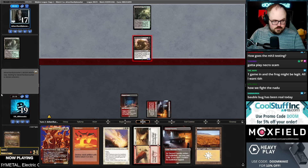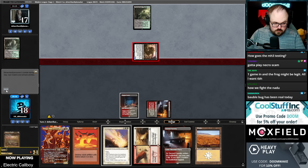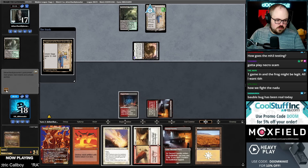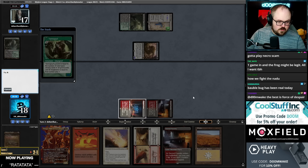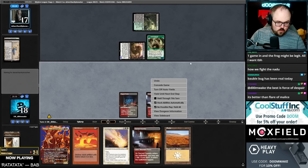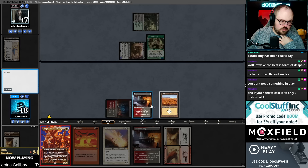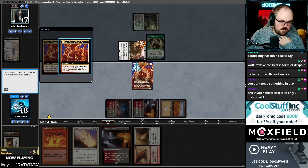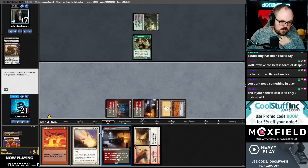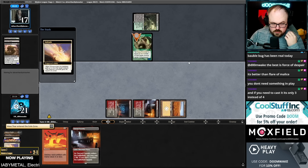I should have killed it in response to the trigger — I'm stupid. I guess we're just doing this and then going here. Kill that, do this, and then probably Solitude the Goyf. Maybe this is kind of a spew to do it now, but I cut the Ephemerates anyways. This would have been a lot better if I killed the Saga and put the trigger on the stack.